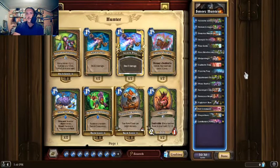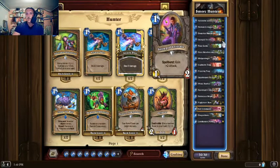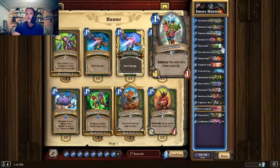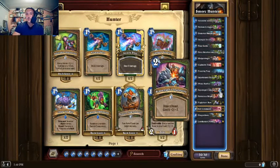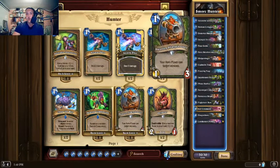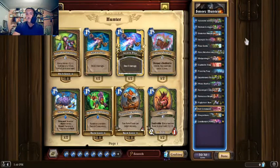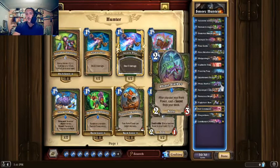This is the Vicious Syndicate list. It has a lot of early game aggression with Demon Companion, Intrepid Initiate, Tour Guide to make your Hero Power cost 0, War Pultanger — which is really good to get off of Scavenger's Ingenuity — and we run two Imprisoned Felmaw. We have Dorvurn Sharpshooter for Anti-Tempo. The deck ran one Pressure Plate and one Explosive Trap; I cut one Pressure Plate for the Explosive Trap. We have one Freezing Trap and two Phase Stalkers, which can also be drawn off Scavenger's Ingenuity.